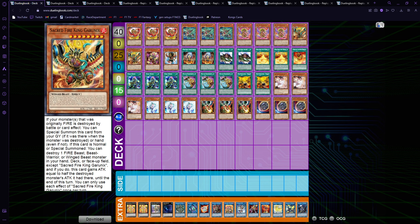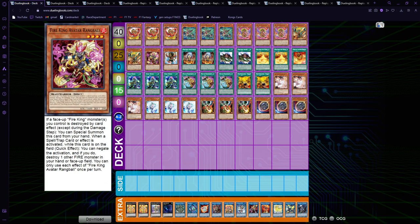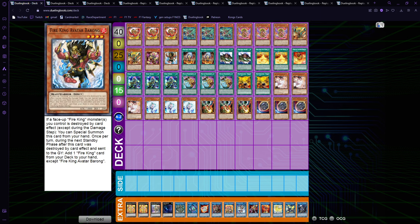Garunix is really really good but you don't want to see him in your hand — you want to play off of Islands — so two is more than enough that you're not scared of something like a Called by the Grave or D.D. Crow, but not so many that it gets stuck in your starting hand. Rang Bali is basically Arvata but worse — it's the spell/trap negate — and Barong is the one that searches, so it's just one-and-one.